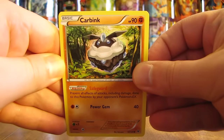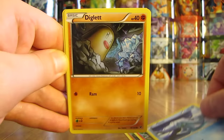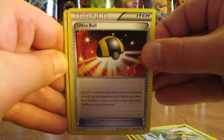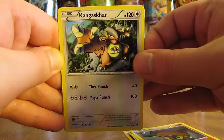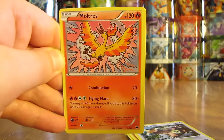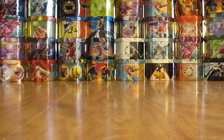Pack 9 has Carbink, Fennekin, Seel, Diglett, Snivy, Ultra Ball, Kabuto. The Reverse Holo is an Alakazam Spirit Link uncommon trainer, and the final rare is a Moltres non-holo — the same one I just pulled in Rare Reverse Holo form just a pack or two ago.